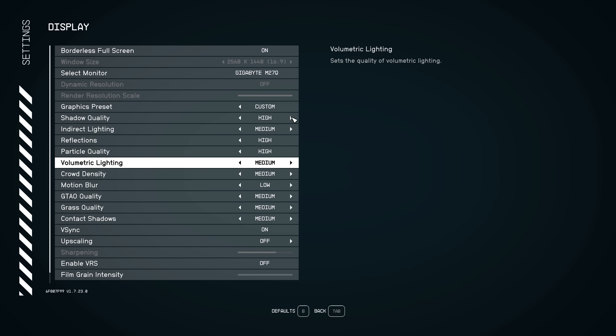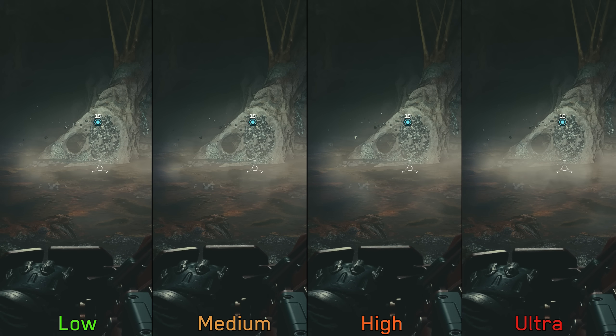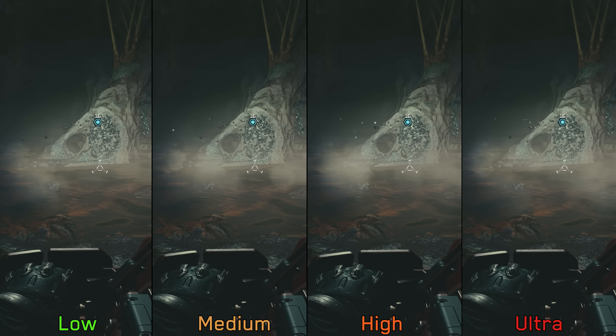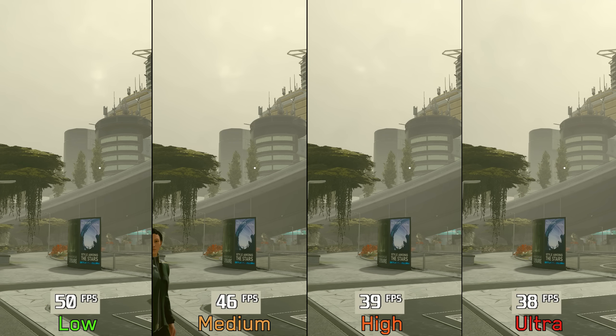Next we have volumetric lighting, which should control the quality of volumetric effects. Similar to particle quality, it's really hard to notice any visual difference between the setting options. On the performance side, it's one of the most demanding settings in the game — with foggy weather, going from low to medium costs 9%, and to high and ultra a massive 23%. For my optimized settings, I recommend low volumetric lighting.